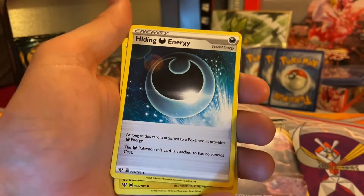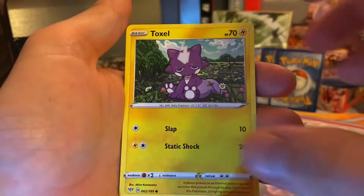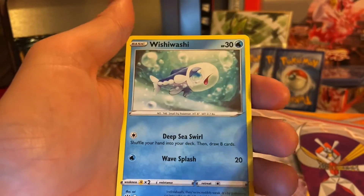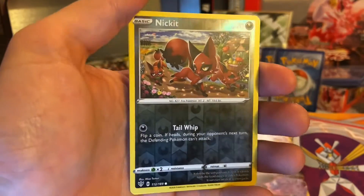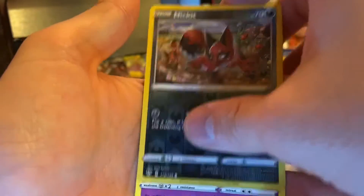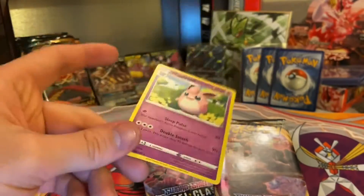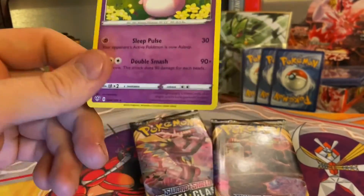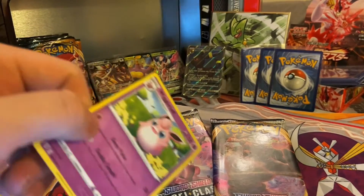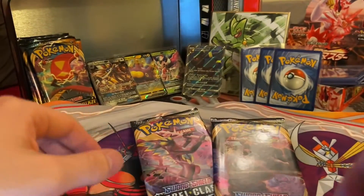Toxel, Skitty — wow — Whimsicott, and that's my reverse. Wigglytuff, you let me down again! I had a Wigglytuff in the same spot in my last pack of the previous Rebel Clash display. Wigglytuff, you're hurting me here.